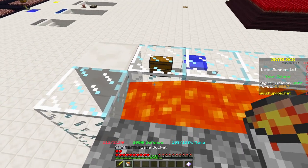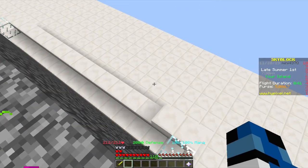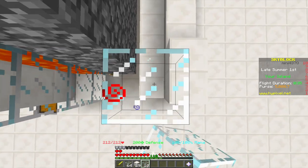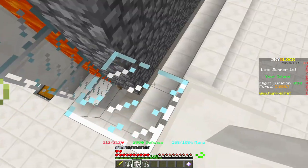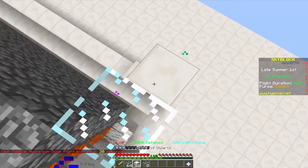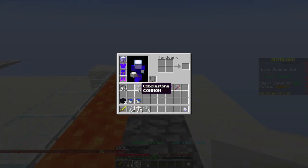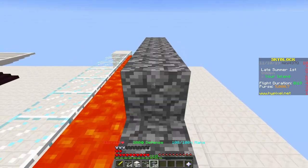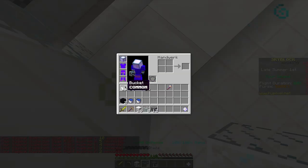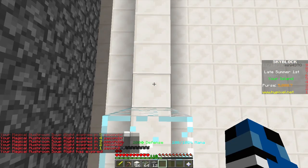If you did everything right you will use your last bucket for the end of the fourth row. Now we can go on to the water. Take your glass and building blocks and pull up the walls. This carries on up to here, and for the cobblestone you'll be filling up one row higher than the lava - you'll see in a second why this is important. For the walls use glass, and for the corners use normal building blocks.